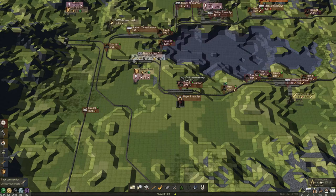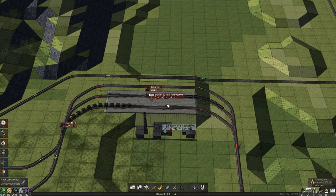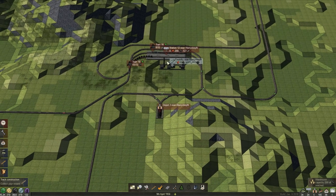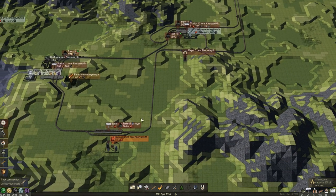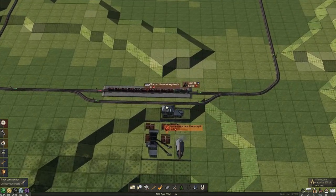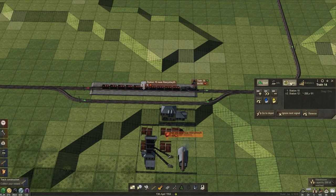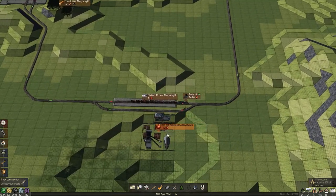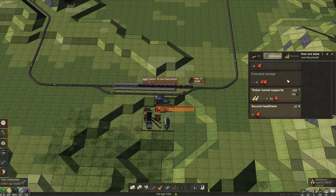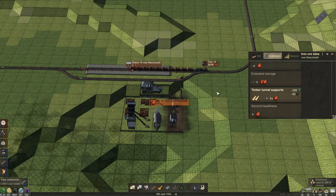Let's just see what's going on over here. Also we have a foundry and it is not receiving any iron. So there is iron coming from here but it is not enough, which means we will need the second head frame to increase iron production.